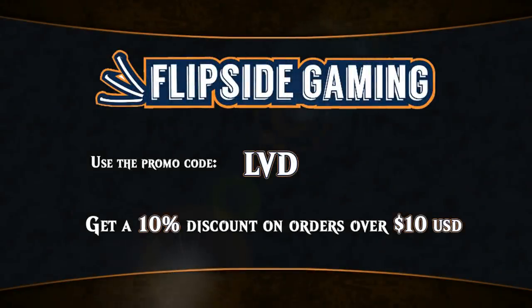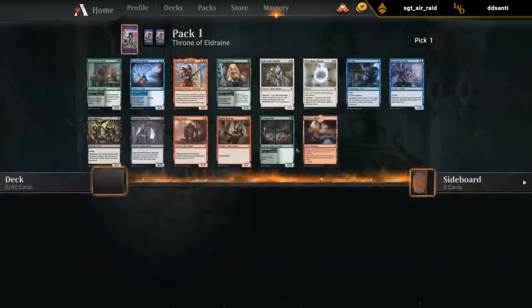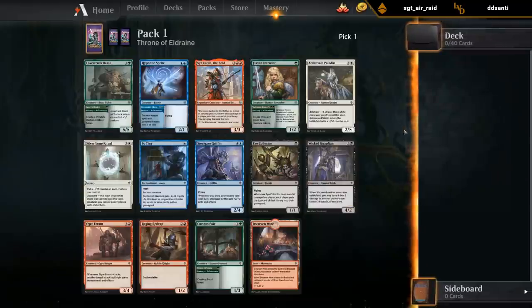Looking for Magic cards at flipsidegaming.com? You can now use the promo code LVD to get a 10% discount on orders over $10 while supporting the channel at the same time. All right, pack one pick one - what did we open?